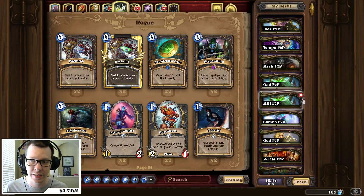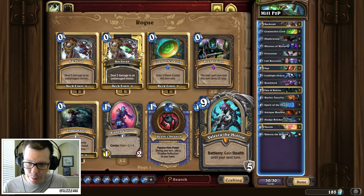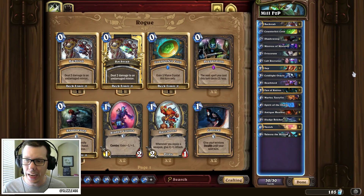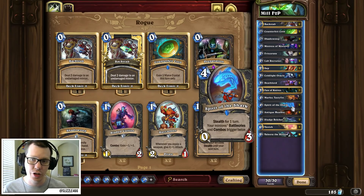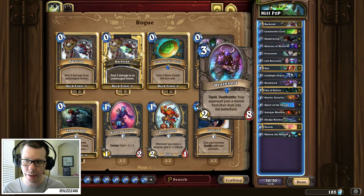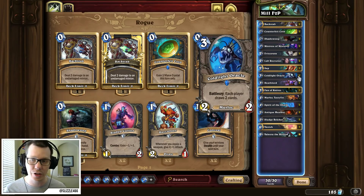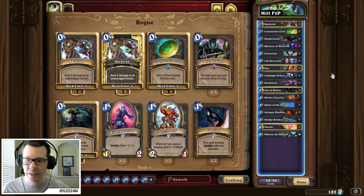Here's something fun if you want to try something different. I've built a free-to-play Mill Rogue. The only legendary that we're running here is Valeera the Hollow, just because of the incredible value you can get off the hero power effects and the kind of extra turn that you can buy. We're not running Brann Bronzebeard, so we're running Spirit of the Shark as a pseudo-Brann. We're not running Preparation, so we're running Counterfeit Coins, which are nowhere near as good, but it's as close as we can get. Basically, with this deck, you're either filling the board full of Deathlords and Sludge Belchers over and over, or you're going for the mill technique with your Coldlight Oracle. So depending on your matchup, you've got your Lab Recruiters to help you stall out your opponents into fatigue, or to just make your aggressive opponent give up because of all the taunts you have.